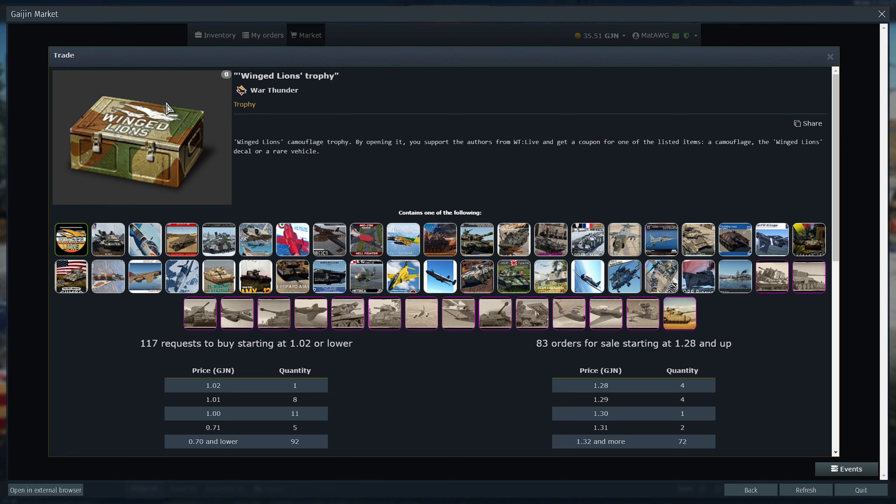So when you get the box, you can see all these skins and some vehicles as well. You can get it on the market buying with Gaijin coins, which is the dollar currency of Gaijin. Once you open, you can get any of these skins. You can also get a ton of vehicles, as you see here, and this decal, which is pretty cool. But let's check the skins.